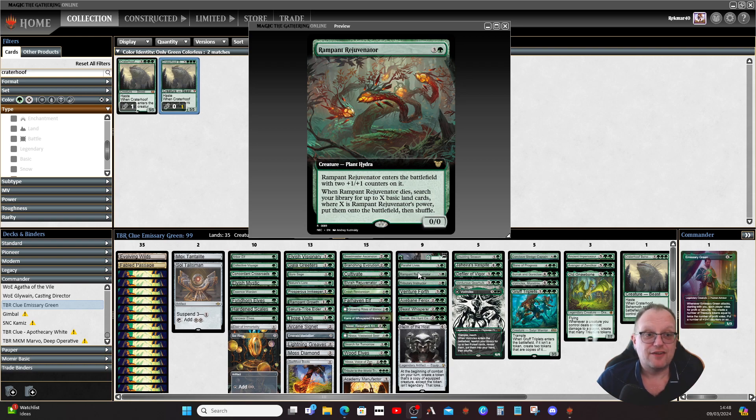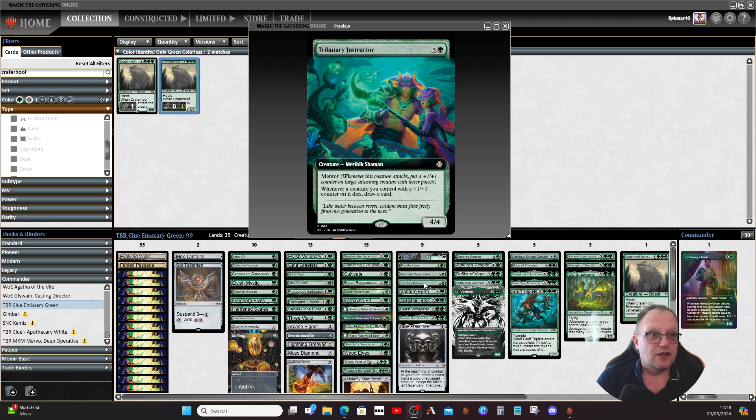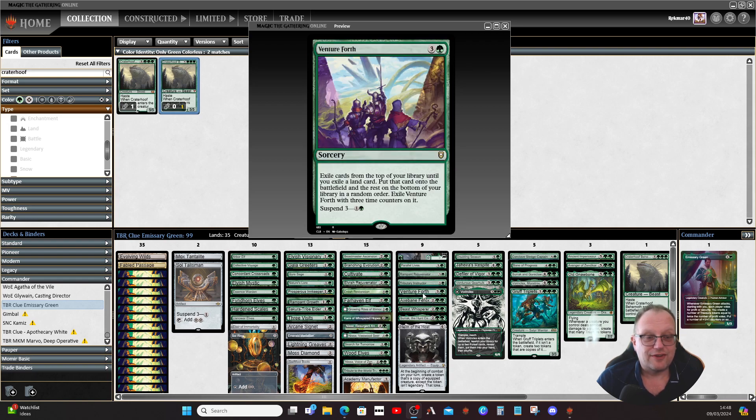Rampant Rejuvenation is nice — when it dies we go and fetch all those basic lands out of our library. Tributary Instructor works well because a lot of our creatures will have plus one/plus one counters on them, and when they die we get to draw cards. Venture Forth lets us find a land from the top of our library and put it into play.